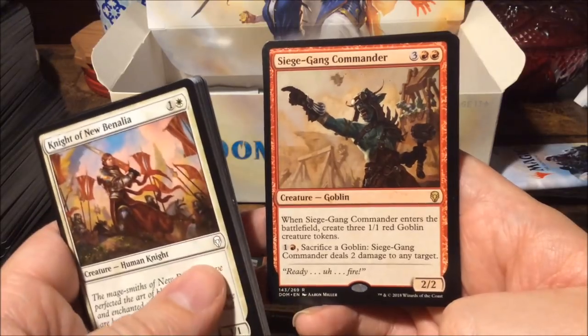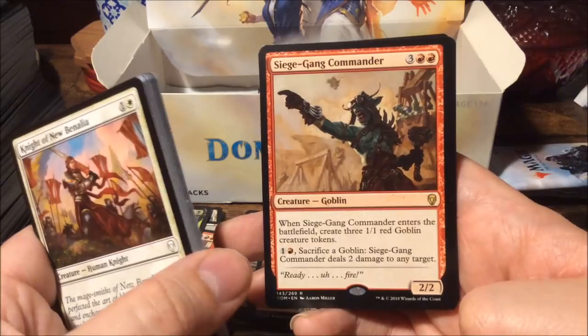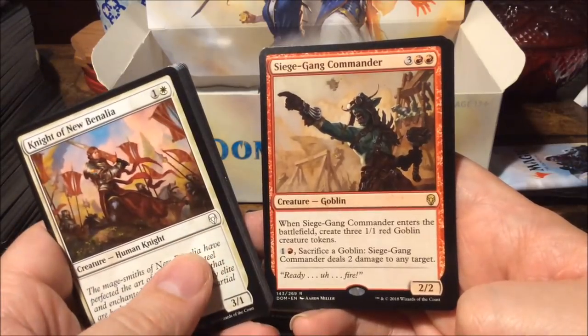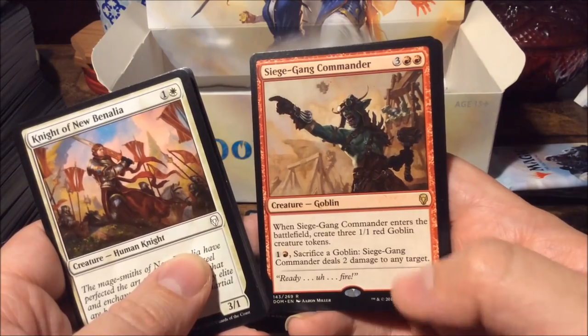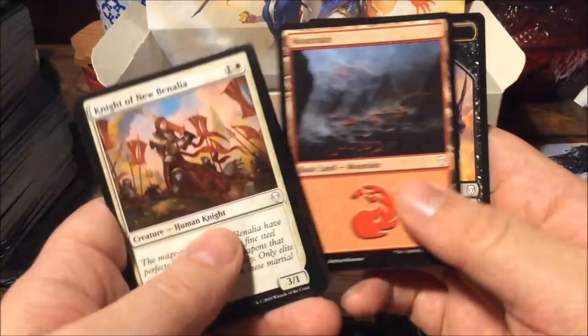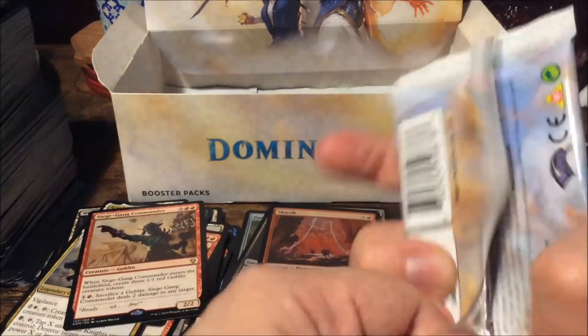Garna the Bloodflame — and we have Siege-Gang Commander, a reprint from Scourge from the Onslaught block. For five mana we get a two-two: when it enters the battlefield create three one-one red goblin creature tokens. For two mana sacrifice a goblin and it deals two damage to any target. Pretty good card. Zombie Knight token — still no stained glass token.